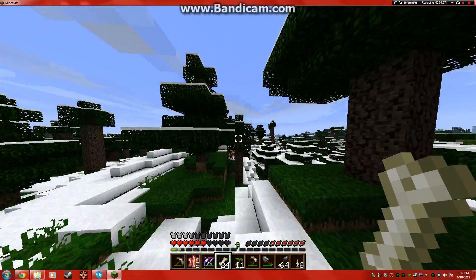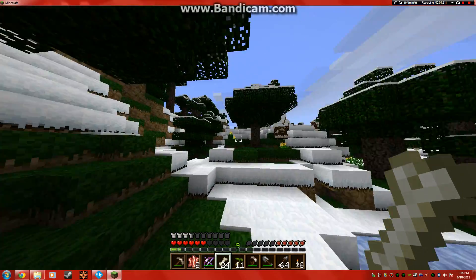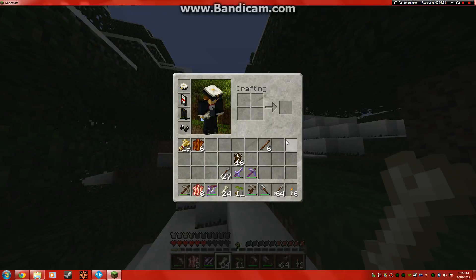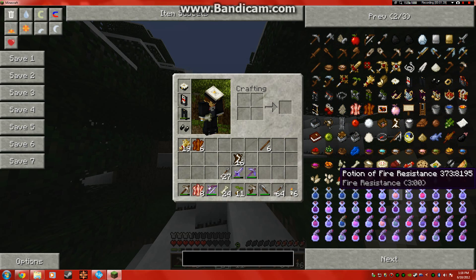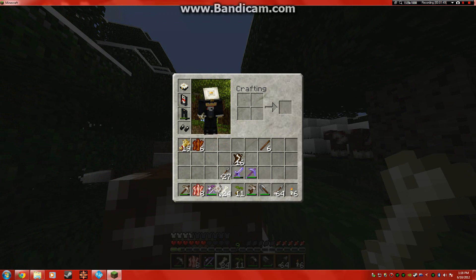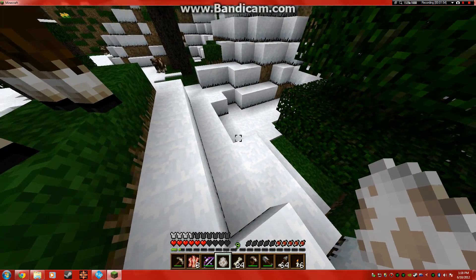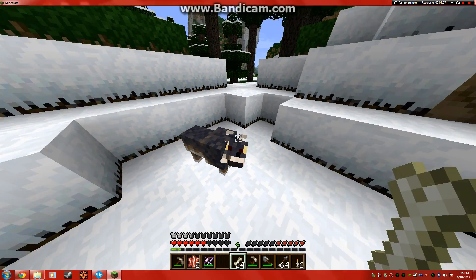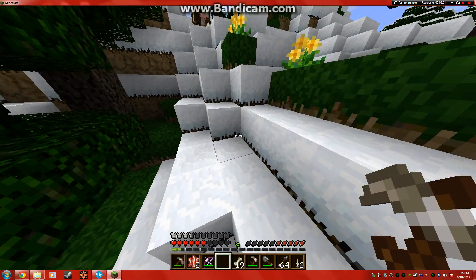I wanna see what wolves look like on this texture pack. Where are the wolves? I'm just gonna spawn a wolf — this is the one thing I'm gonna do. It's just an egg. That's all — that's the only thing I've achieved in my entire world. I just wanna see what they will look like. They look awesome!